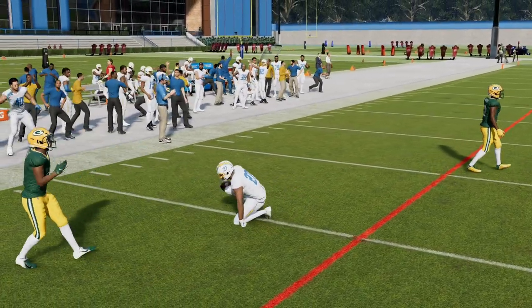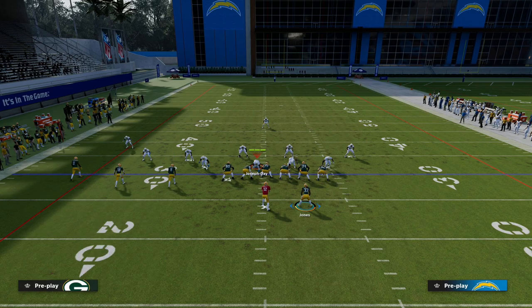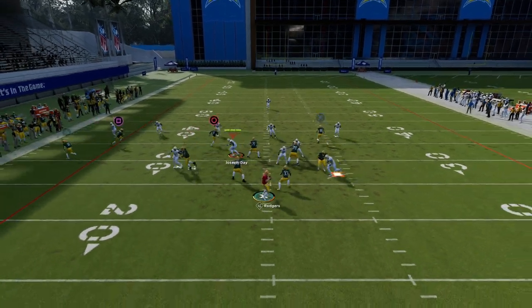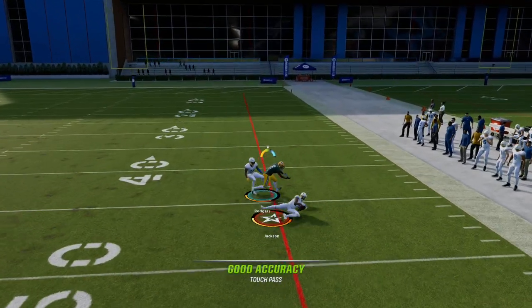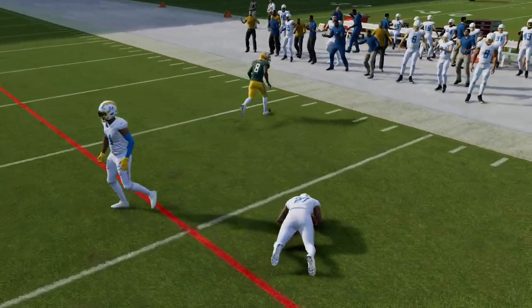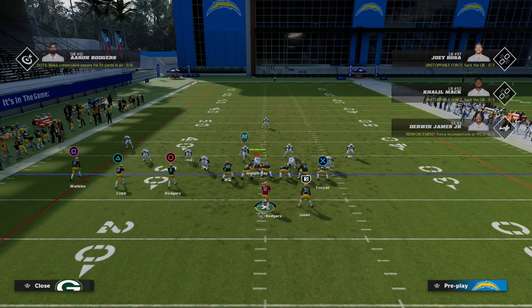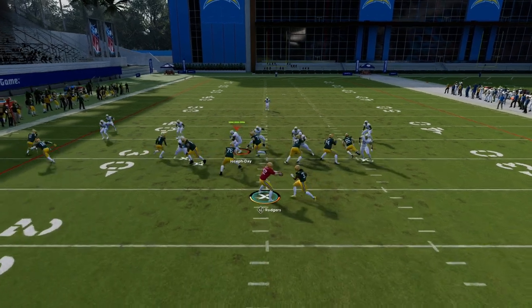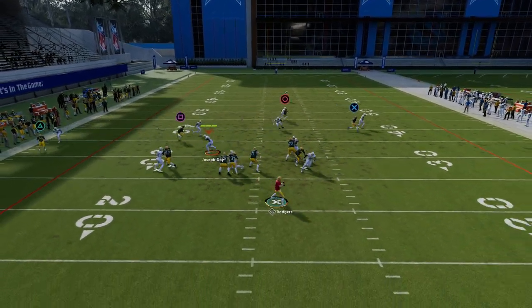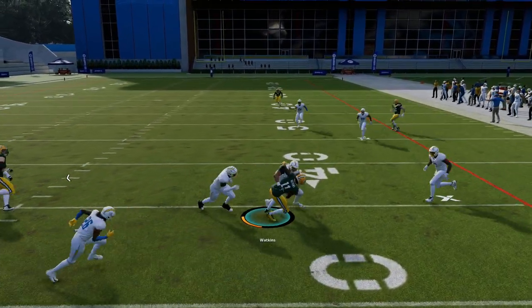Seriously though, watch how much faster I'm getting out of the animation. I'm able to get good animations off of my quarterback and get rid of the ball. Now I want to flip my play and show you the same basic play flipped. The biggest difference is the fact that the running back is now on the weak side. Rodgers is right-handed, he's on his left side. Watch how long it takes me to get out of that animation — that is an eternity in a Madden game.